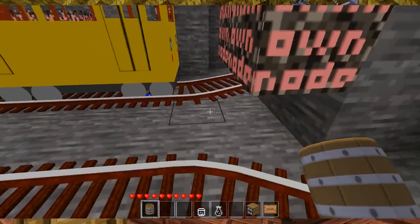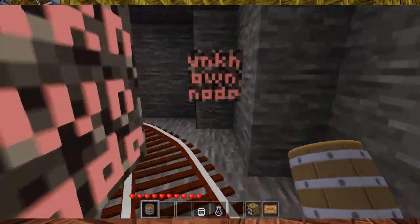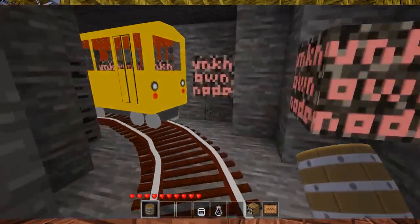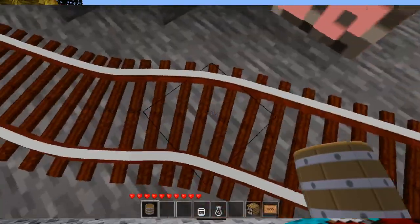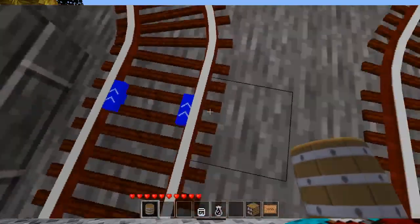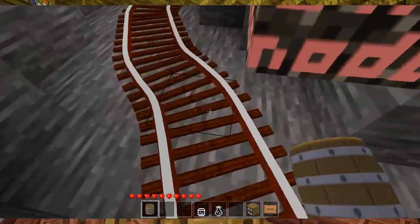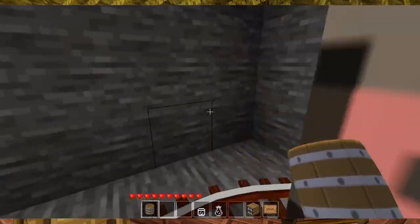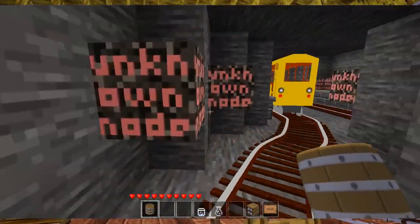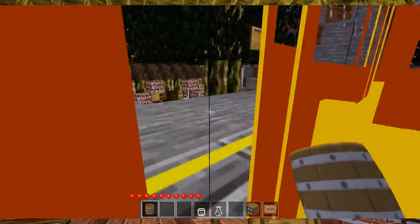It's essentially the structure that the train runs around and lets it turn around. When you have two rails like this, you go about four blocks and then turn around, and it will go right around. You can merge it back the same way — it's pretty much symmetric.